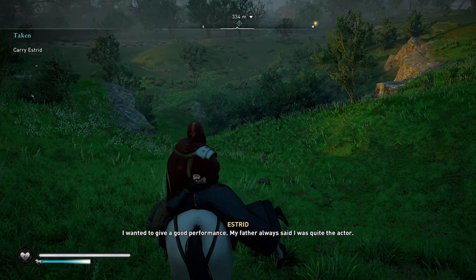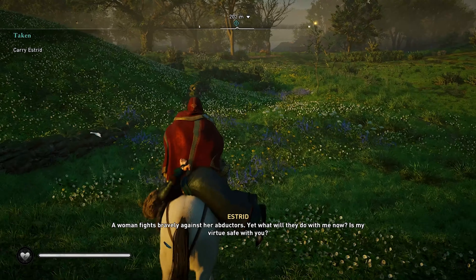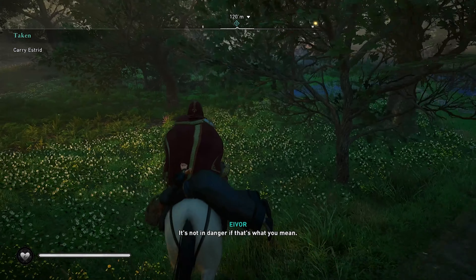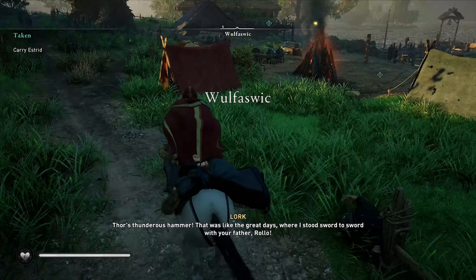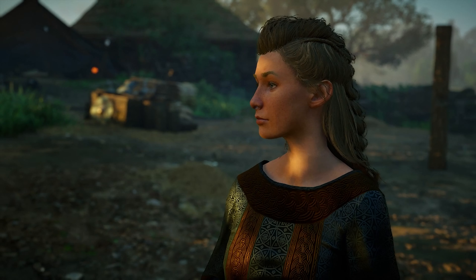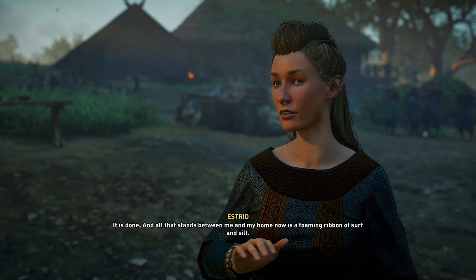I wanted to give a good performance. My father always said I was quite the actor. I won't deny your enthusiasm. Did you not have even a little fun? To steal away a princess — it did give a thrill. A woman fights bravely against her abductors. Yet what will they do with me now? Is my virtue safe with you? It's not in danger, if that's what you mean. Come now, Eivor — you can stand against Alfred's brutes but you shudder at a maiden's gentle teasing? It is done, and all that stands between me and my home now is a foaming ribbon of surf and silt.